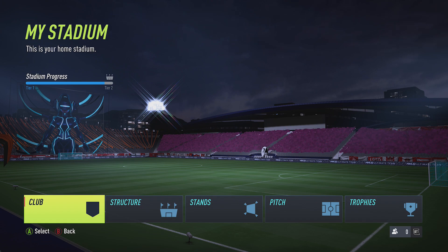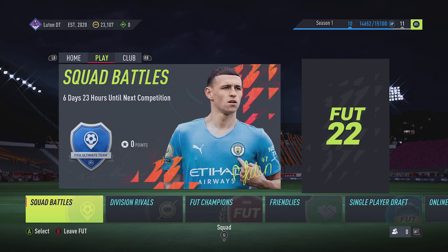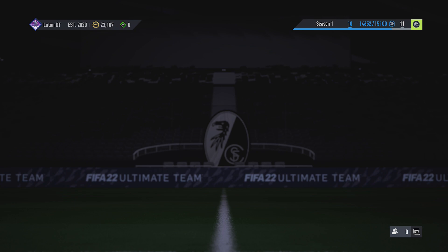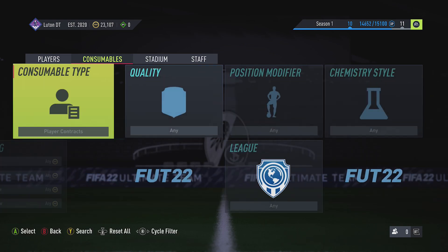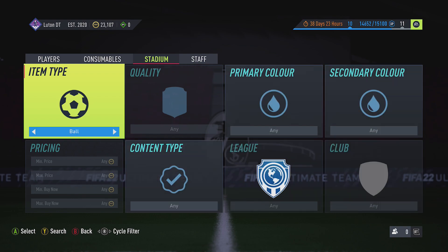Come all the way back out to the home screen and go to Home — that's LB to go across, like we did before. Click on Transfers, and then inside the transfer market press A. Then LB or RB flicks between Players, Consumables, Stadium, etc. I think it's under Stadium Consumables — let's see.